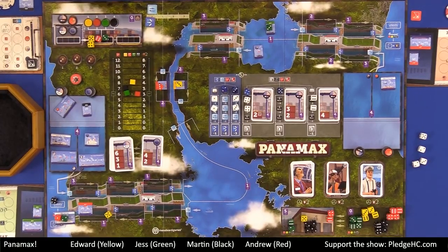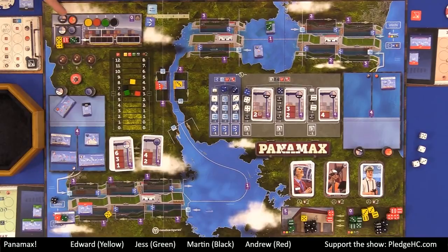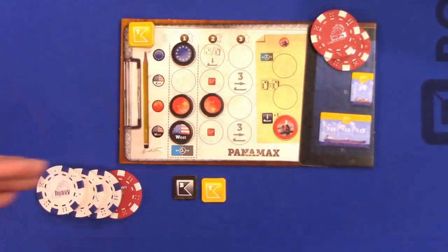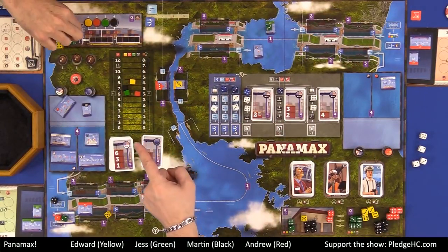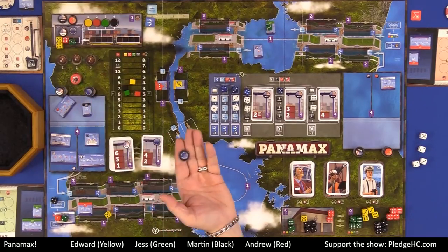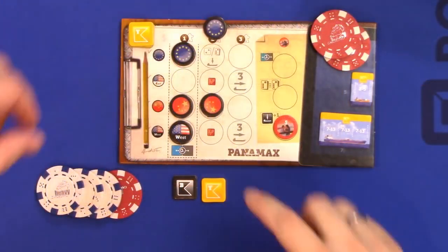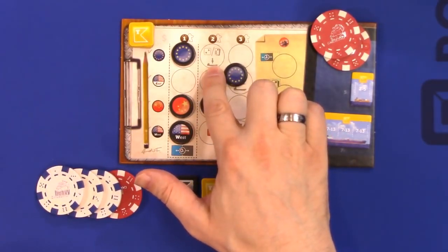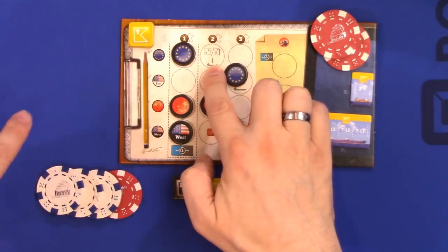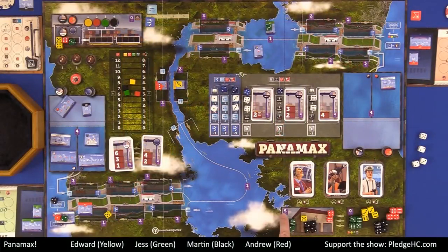After that is done, those dice are going to move over one more step. Based on the pip value, everybody that has dice up there is going to choose one bonus flag to place onto their player board. Maybe I look at that and say let me have an EU flag. Notice I have two dice up there — that does not mean I get to choose two flags, just means I have a higher pip value. As soon as I do this, I immediately get that bonus, so I can immediately load a two-value from a contract or straight from the pool, which might save me some money when we get to upkeep.